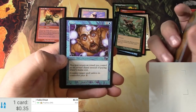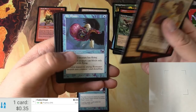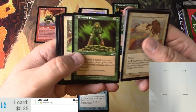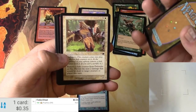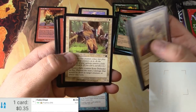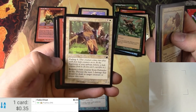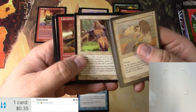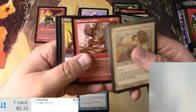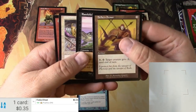Defiant Falcon, Laccolith Whelp, Plague Witch — solid right there. That's one we'll pull and check the cost. It used to be — I think it's probably below 90 cents nowadays. Air Bladder, Reverent Silence, Defender en-Vec — what is he defending? He caught an arrow from behind him. He's got a portal hand going; I'm not sure what's going on with that art. Let me know down below.